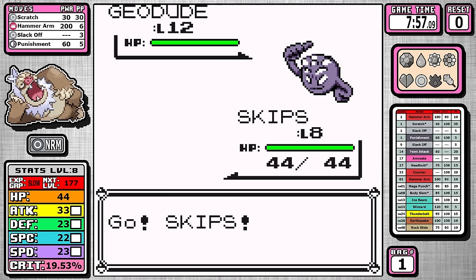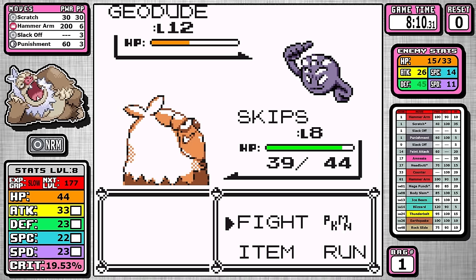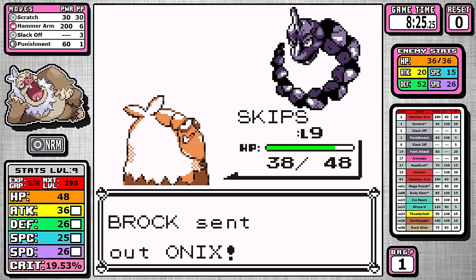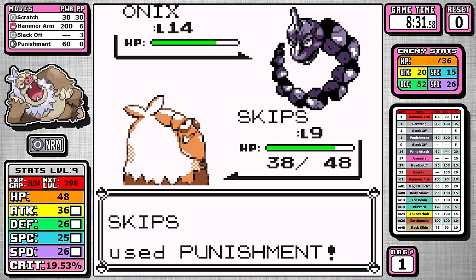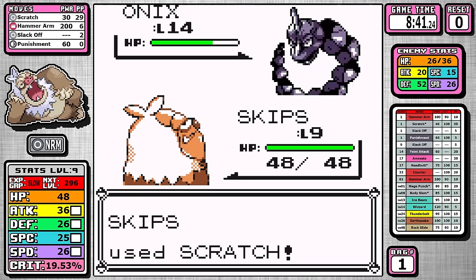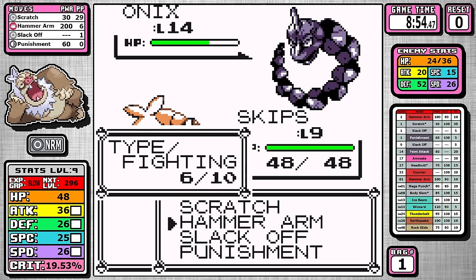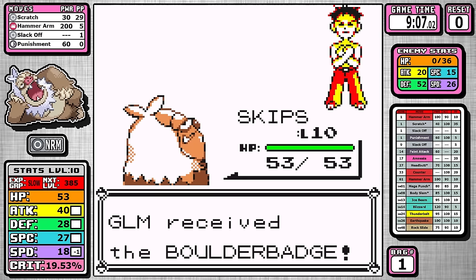On Geodude I don't want to lower my speed, so Scratch is weak and resisted — the default answer is Punishment. It doesn't do a ton of damage, but just enough, and fighting the extra battle got me to level 9, putting us at exactly 26 speed going into Onix, which is only a speed tie. You don't want to start with Hammer Arm because Onix wins the speed tie and immediately goes for Bide. After using Slack Off to waste a turn or two, look at the massive damage Bide does — just from Punishment. Then with one Hammer Arm, a good damage roll plus the earlier Punishment damage gets us the Boulder Badge.